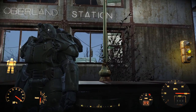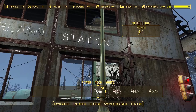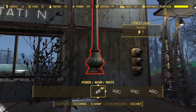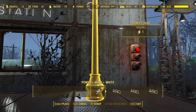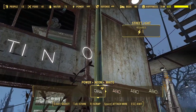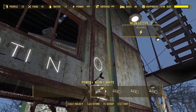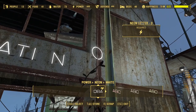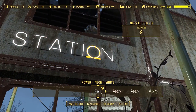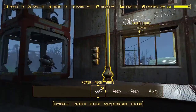We put the Oberland Station sign up in neon, though it's blocked a little by this thing here. I'm going to grab it and move it. I didn't realize I'd put the 'O' on the lamp as opposed to the neon sign. Oh, Fallout — such a great interface. We've got a bit of an optical illusion going on there, but okay, we've got that going for us.